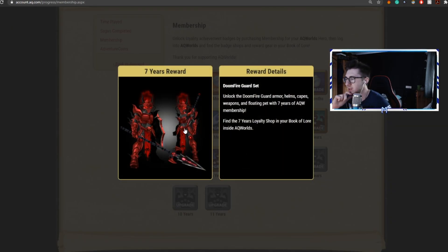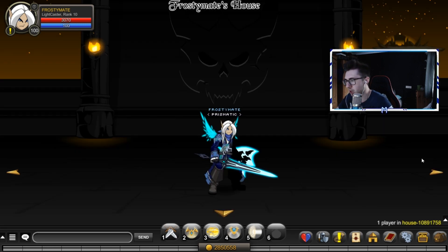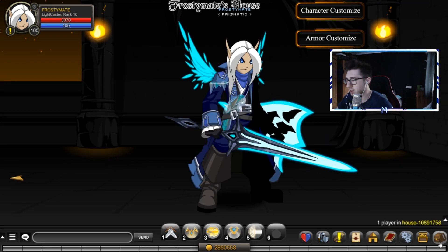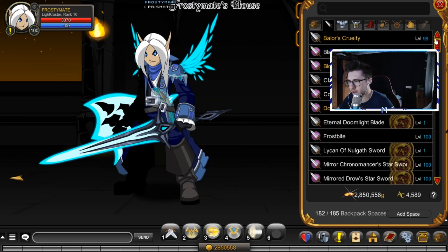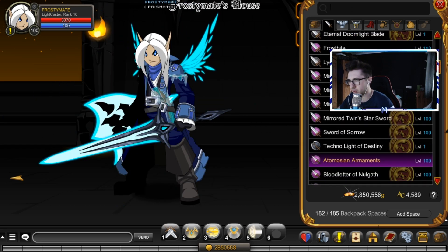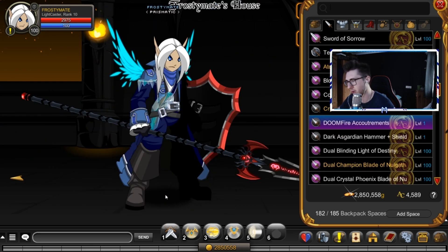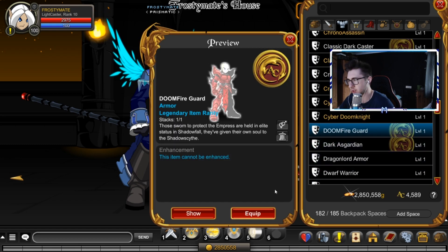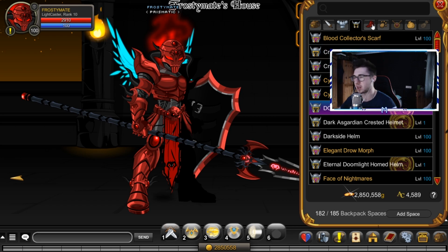Unfortunately I only have the seven years, so we're taking a look at the Doomfire set today. It doesn't look insane, I have to admit, but let's take a quick look regardless. Here's the first weapon — the Doomfire — and then the Doomfire Guard. I honestly don't quite know what to think about these items right now.